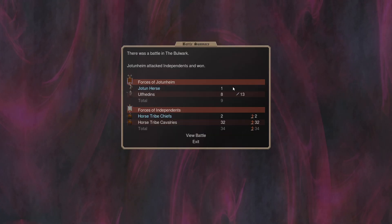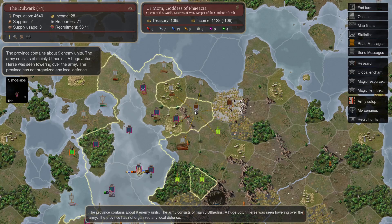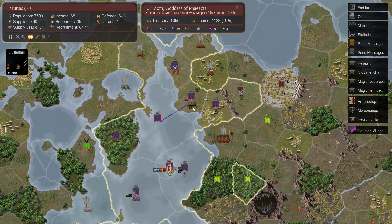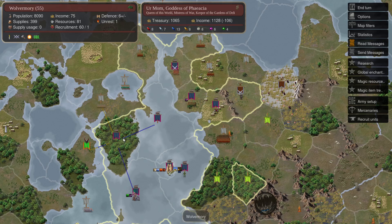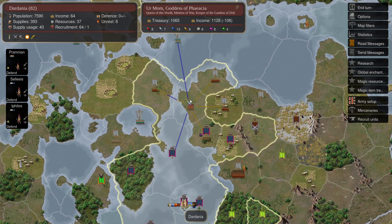He did lose one of them, but it revives and comes back. We can infer from last turn that my Prophet was here and must have sailed over and cleared this province — it was insignificant PD. So we've sailed across the oceans and then sailed back over here to Dardania.